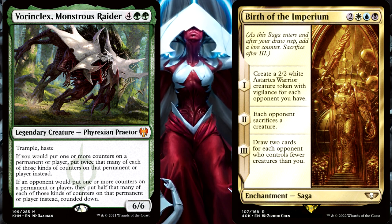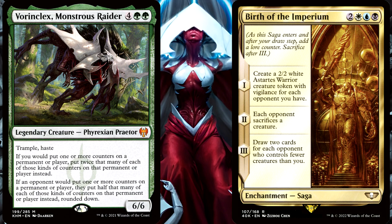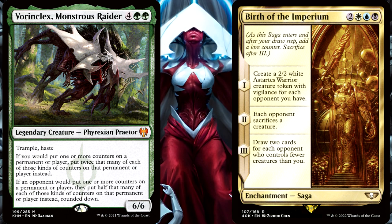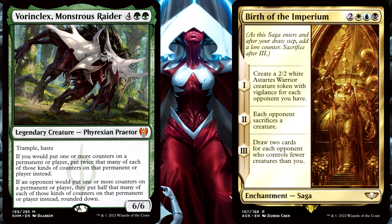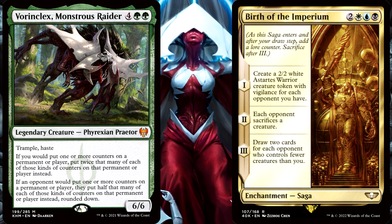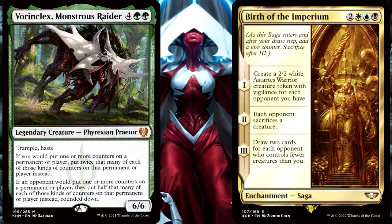In this case, would you create a 2/2 creature token? In order for sagas to trigger, they must get their lore counter. And sagas can get those lore counters in three different ways: they can get them as they enter the battlefield, they can get them as your pre-combat main phase begins, and you can also proliferate them if you have at least one counter on them to choose. As your Birth of the Imperium enters the battlefield, the Vorinclex is going to see that one lore counter and it will replace it to be 0.5, rounded down, which is 0.